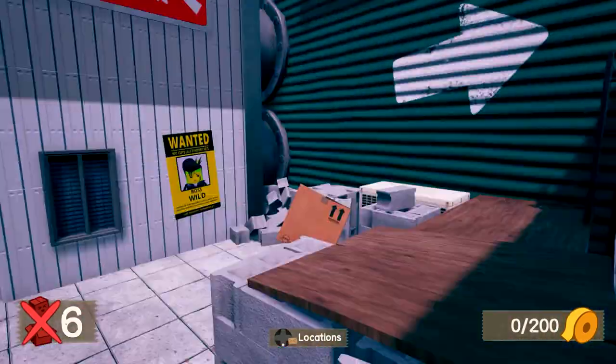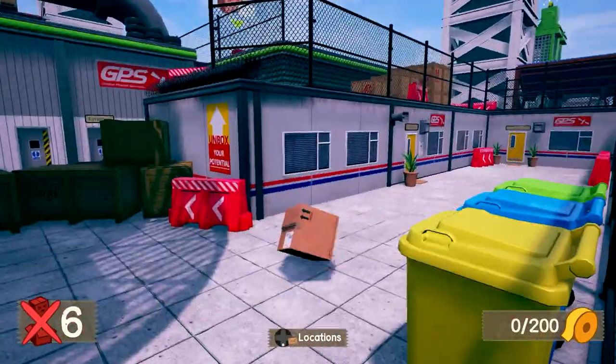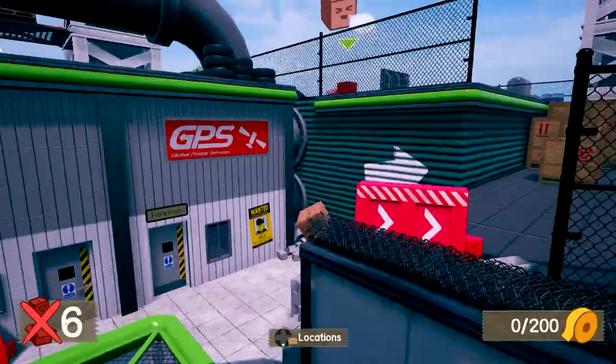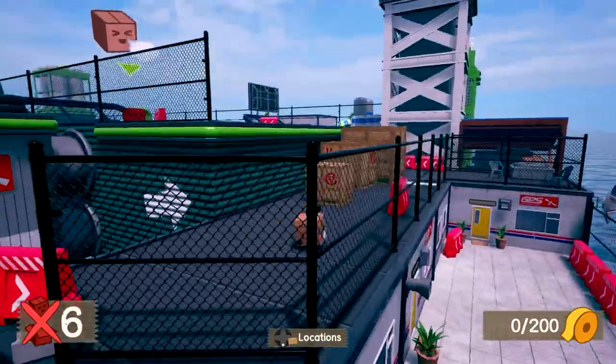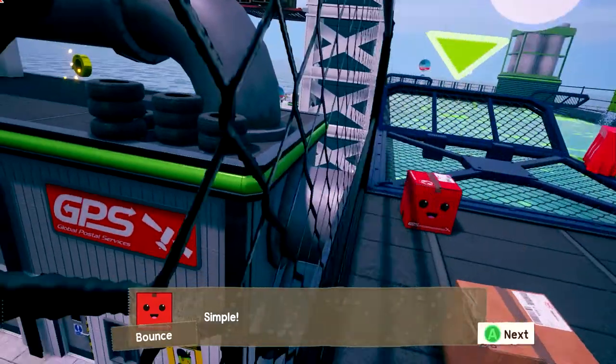Why is it RB? That doesn't make any sense. What happened to A? And he jumps so high. This is not super pleasant so far in such tight quarters.